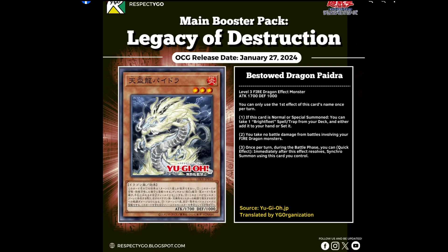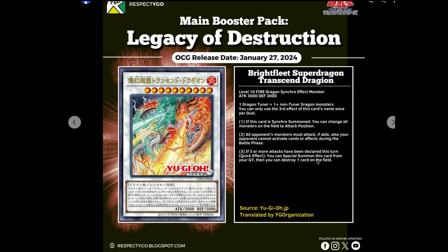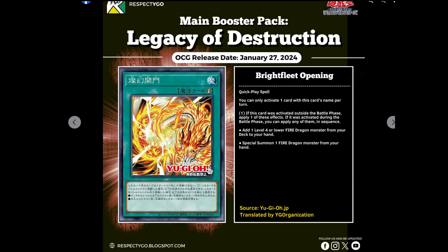But then you do need to be playing other board breakers, and it doesn't really have a follow-back on that. Unless your opponent kills you without attacking three times — because if three or more attacks have been declared this turn, you switch on this card from the graveyard. So even if these get cleared off, you'd get both of them back, but then they'd just kill them. It's an interesting archetype, but I feel these restrictions are a little bit too much on what it could offer. These are only the first seven cards, so I'm probably being a little hasty. A single Ash Blossom in response to Pedro stops the entire combo — unless you've already opened Brightfleet Opening, in which case you still do the exact same thing.